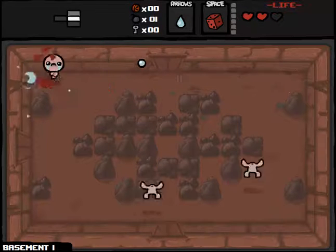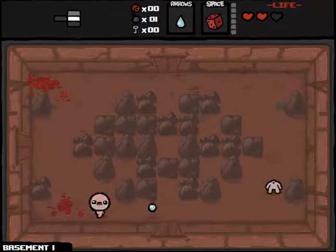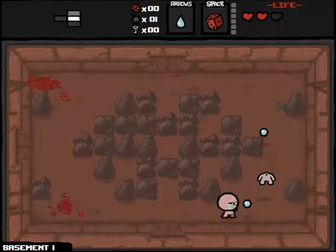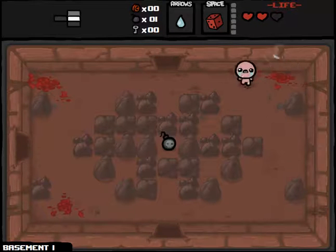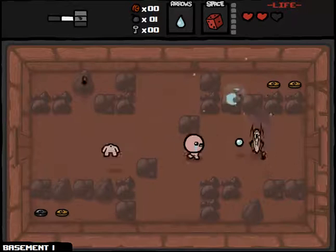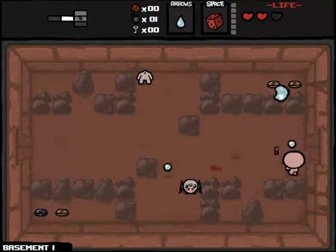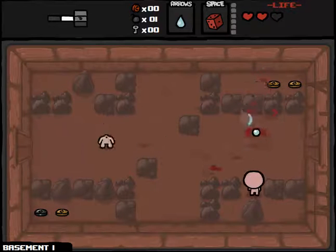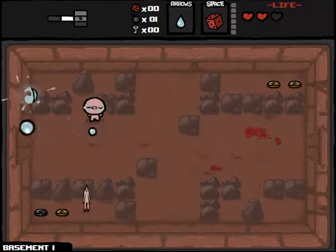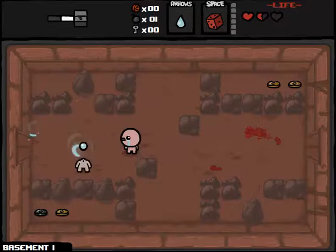We're going to go ahead and get started here. The D6 is an item that allows me to re-roll pickup items that I find, including boss rooms, deal with the devil, shops, etc. So a really good item, which will become very, very useful as we try to get further and more damage further into the game.